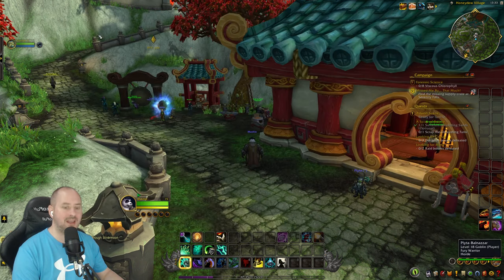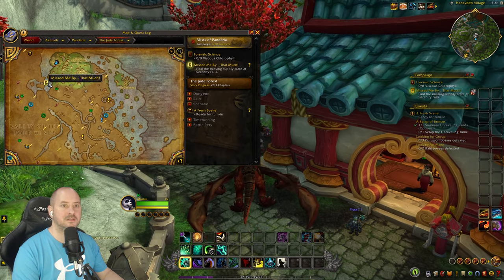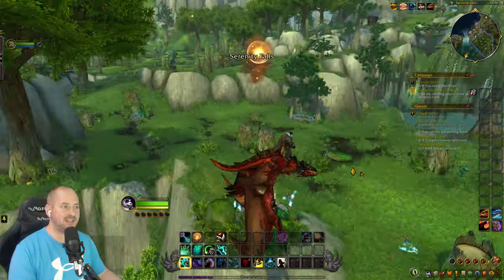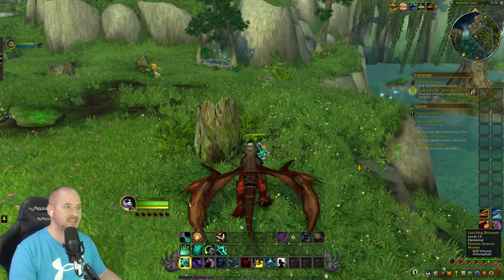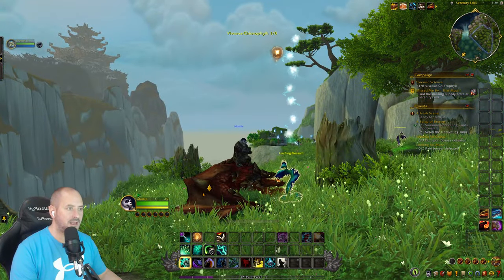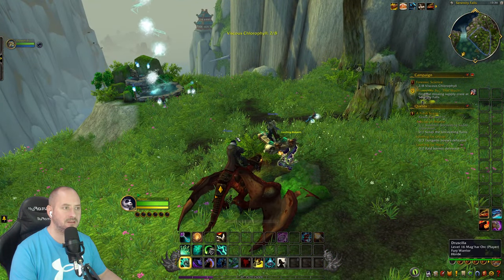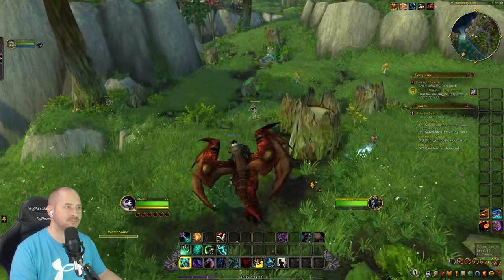We are level 15 now. Heading to the vicious chlorophyll quest and the miss supply crate at Serenity Falls. A panda riding a dragon — not something I ever expected to see. Over at Serenity Falls, we need to collect some lurching blossoms which appear to be on the ground. There are also water sprites and elementals around but we just need to collect the blossoms.